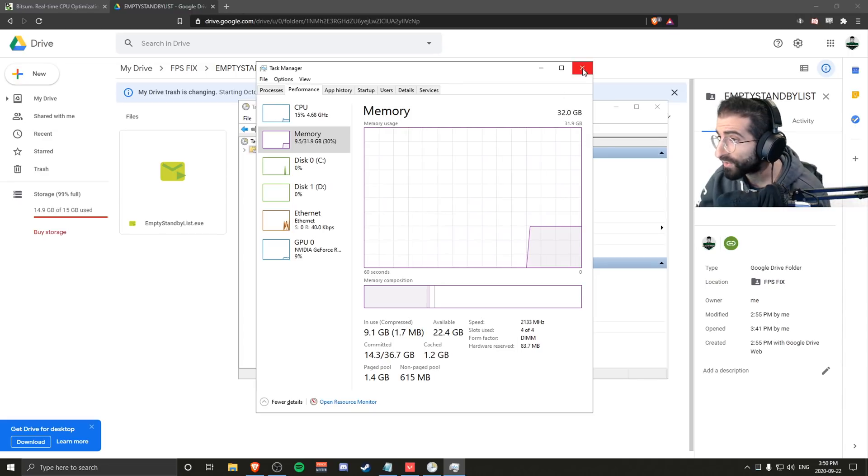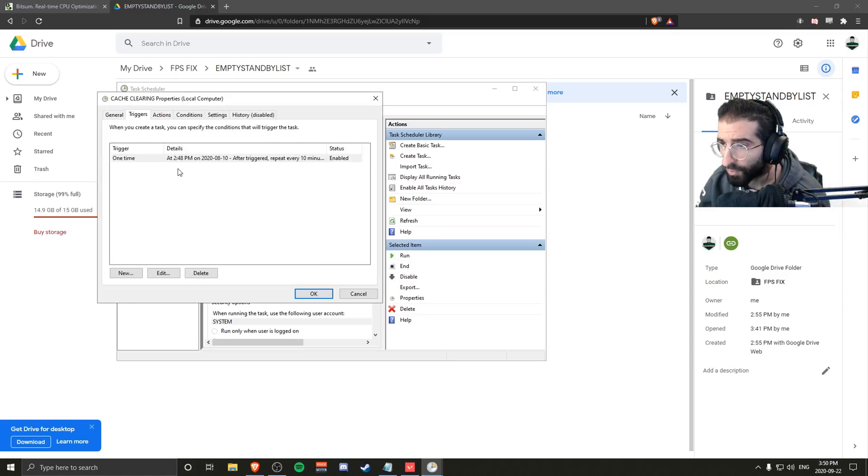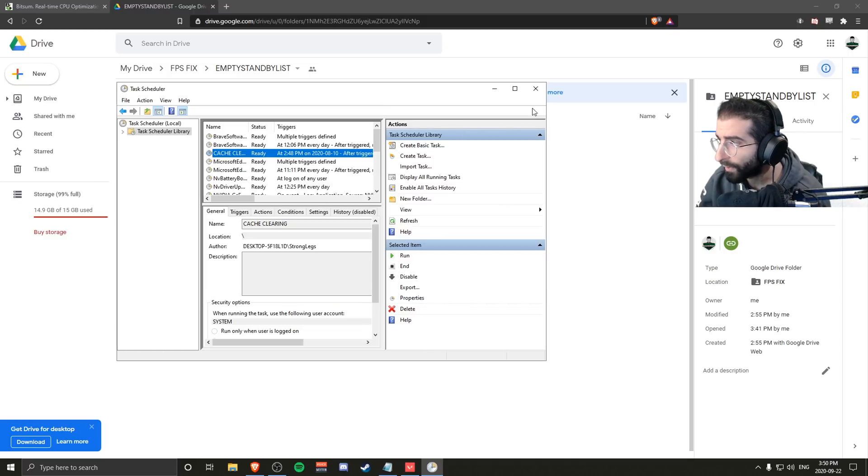If for any reason you change your mind and don't want this, it's easy to revert. Just come here and either delete the task, or go to Properties, go to Triggers, and uncheck Enable — and it'll turn off for you.